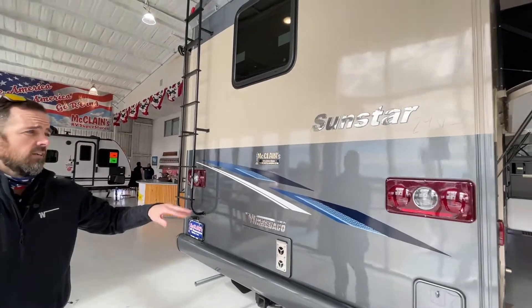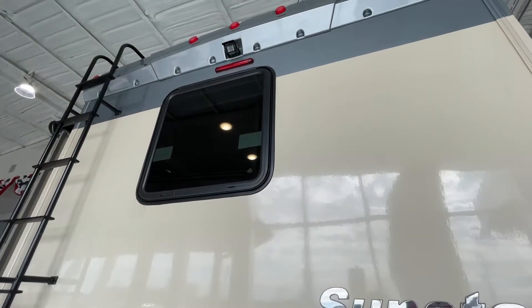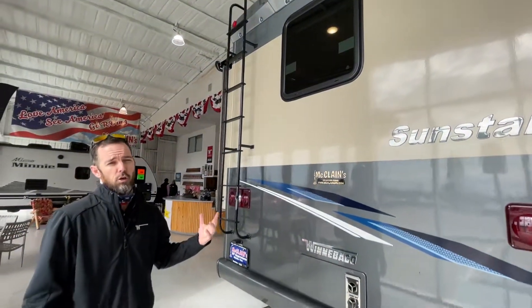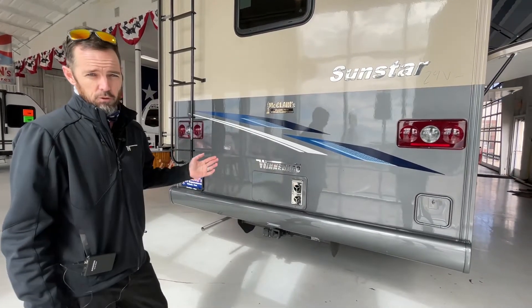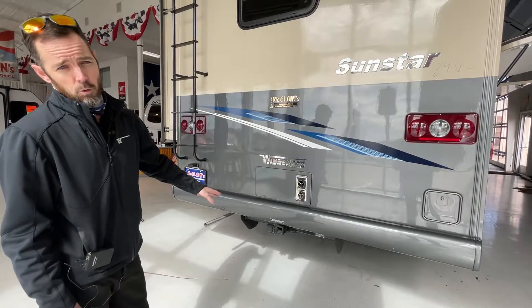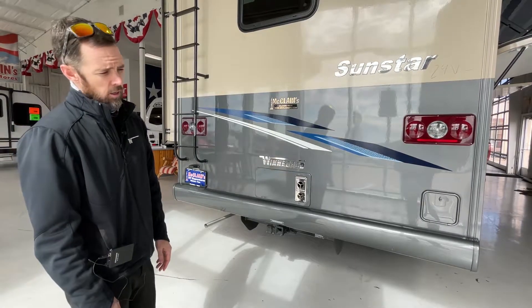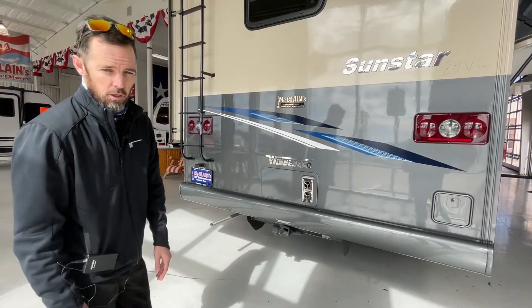Along with your side cameras, you're also going to have a rear camera, which is really nice. Anytime you're backing up, that camera is going to pop up on your screen. Anytime you're towing, I like to leave it on while I'm driving so I can watch my tow vehicle, make sure it's not doing anything crazy — no flats or anything like that. You will have 5,000 pounds of towing capacity on this, so it's going to handle most Jeeps, small cars, bikes, motorcycles, boats — as crazy as you want to get.